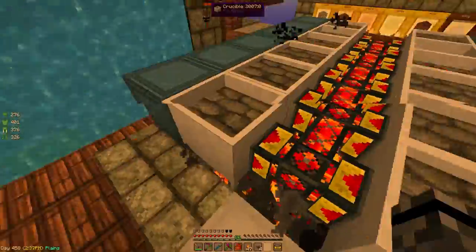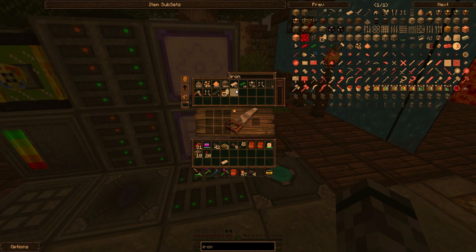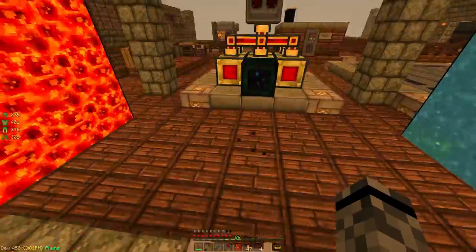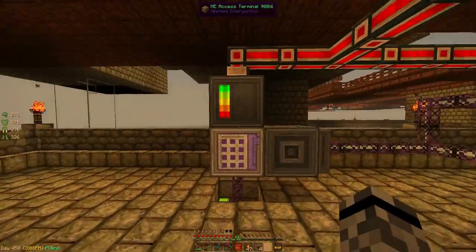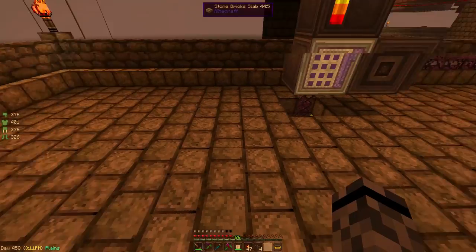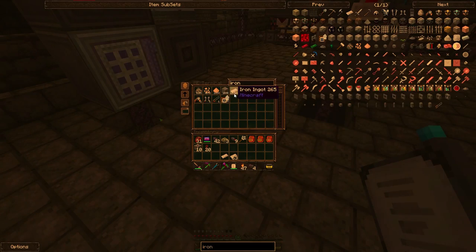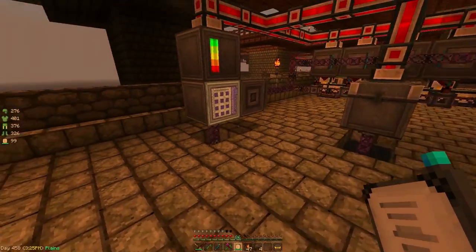Let's go check the interface upstairs — we should have 63 iron available. Iron: 63. It's fluctuating a bit but that's okay, it's holding 63 in that chest. Now when I pull this out it should auto-craft more — perfect, that's what I want to see. If I pull it out with my wireless interface we should see it fill up immediately — nice, that's perfect.